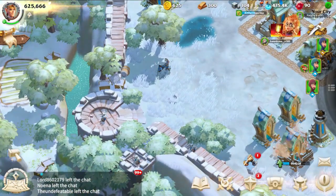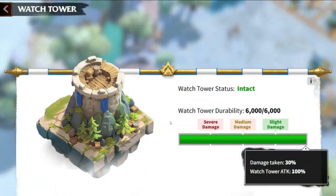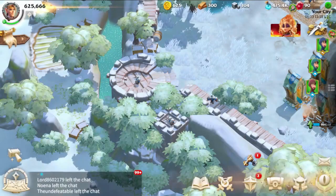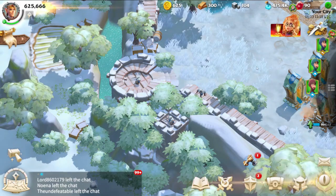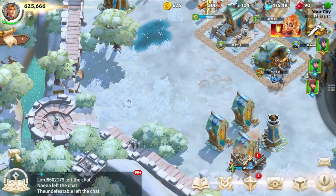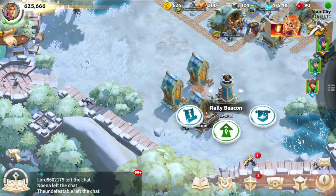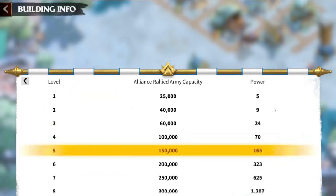The Watchtower will sort of protect your city, but it does far less than you think — it's more of a prerequisite for other buildings than something that actually protects you. Now the Rally Beacon: this building is essential for determining the maximum troop capacity in your rallies, a critical factor for rally leaders. However, in the early stages of the game you needn't stress over this too much. Focus on the basics and gradually, as you progress, you'll find the significance of these structures becoming more pronounced.